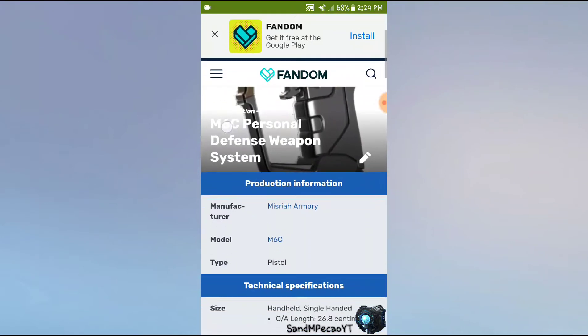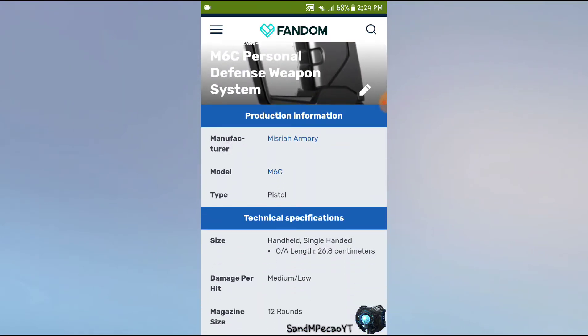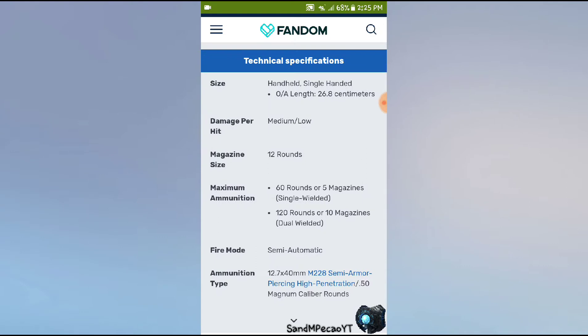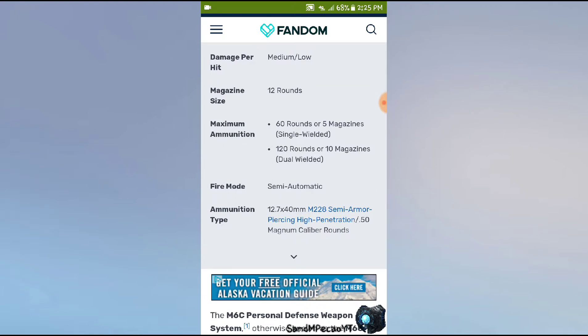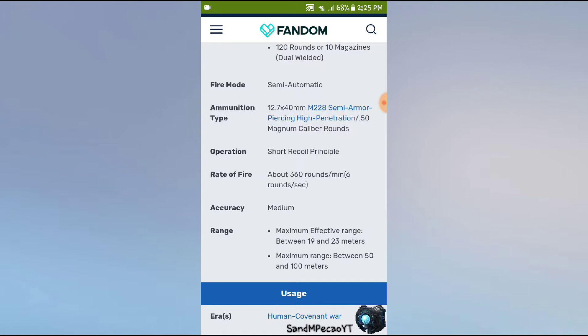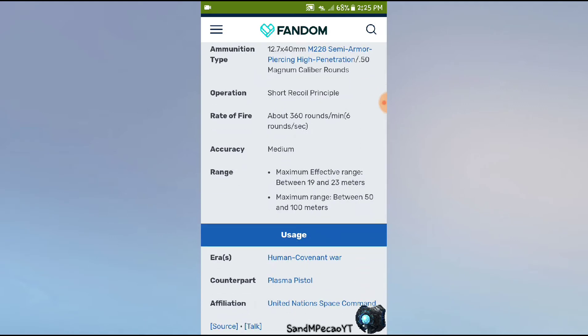Halo 2. While this Magnum isn't really that good, I think it should get more love considering how fun the weapon is. The model was the M6C pistol, handheld, single-handed. The length was 26.8 centimeters. Damage was medium to pretty low. It had 12 rounds, and 60 rounds or 5 magazines single-wielded, or 120 rounds and 10 magazines dual-wielded. Fire mode was fully automatic — you can hold it down. Same type of ammunition. It had about 360 rounds a minute or 6 rounds a second. Accuracy was medium and maximum effective range was about 50 to 100 meters.